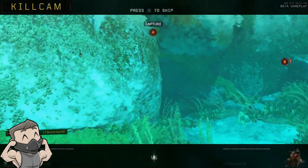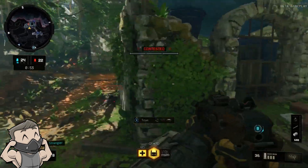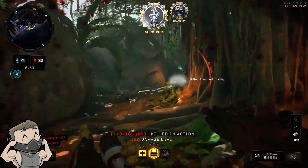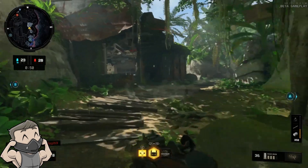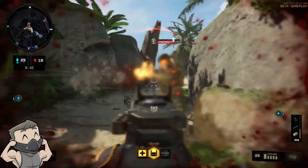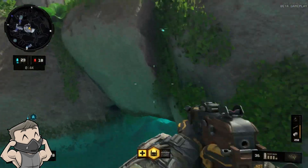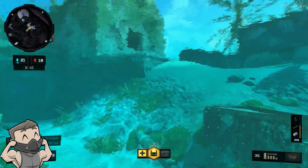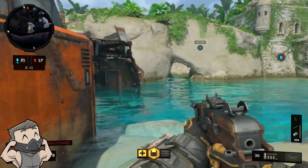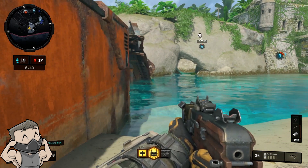Now let's talk about Torque's signature ability: the barricade. This is a fortification you can place in the game that not only denies entrance to the enemy team but also protects you from enemy fire — you can hide behind it and shoot around it. It releases microwaves, which we've also seen in other Black Ops games. The barricade deals damage to enemy players and slows down their movement, so headstrong enemies trying to push through will be slowed down and potentially killed by it.